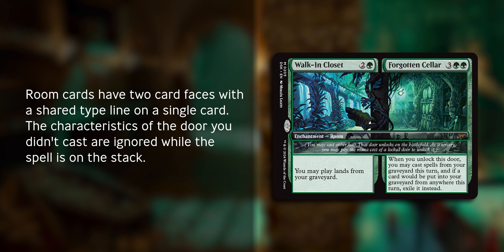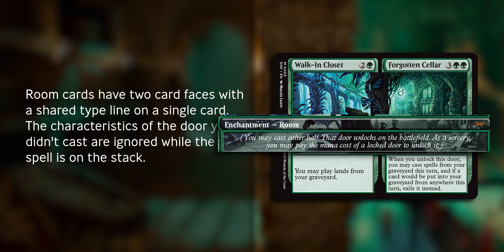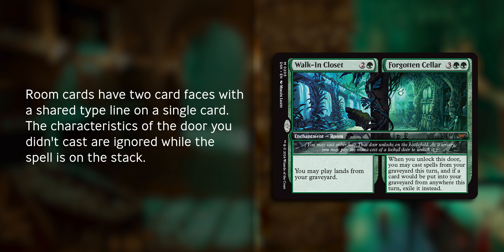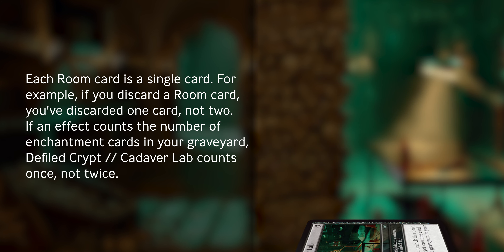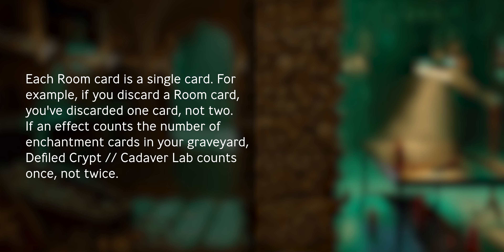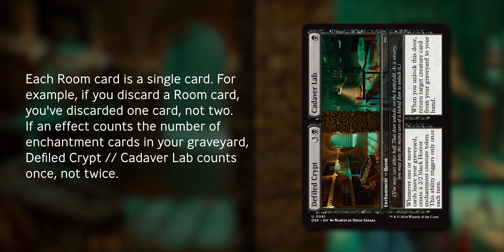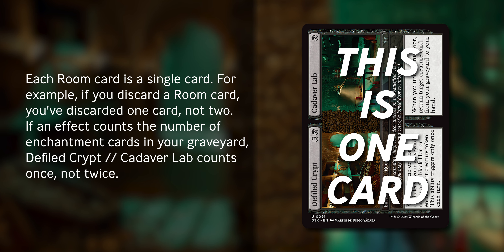Room cards have two card faces with a shared type line on a single card. The characteristics of the door you didn't cast are ignored while the spell is on the stack. Each room card is a single card — for example, if you discard a room card, you've discarded one card, not two. If an effect counts the number of enchantment cards in your graveyard, Defiled Crypt Cadaver Lab accounts for once, not twice.